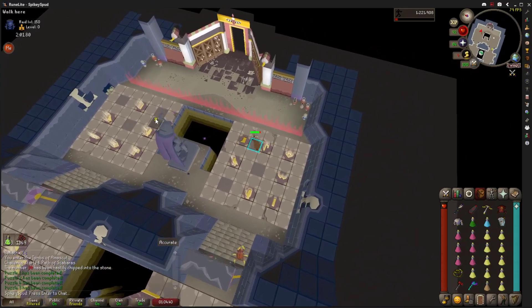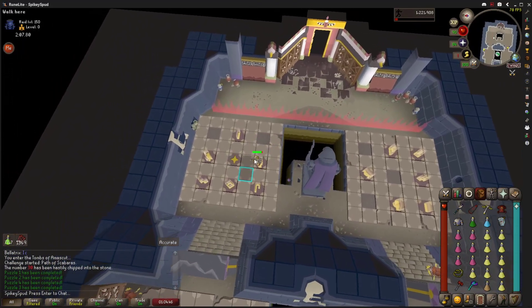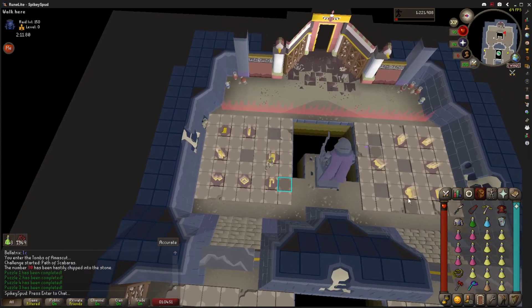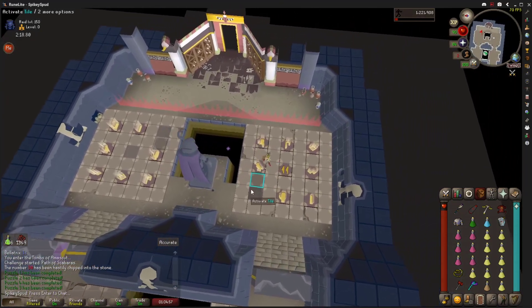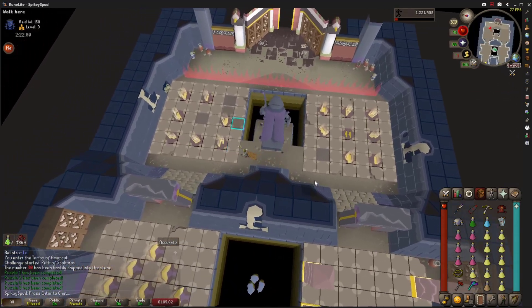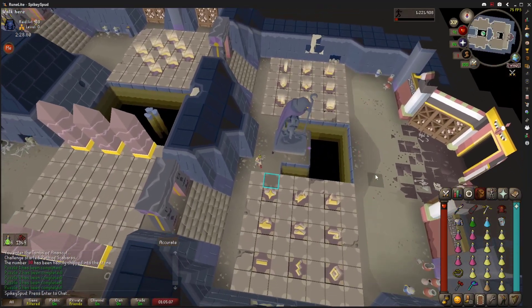Going into the boss fight next. This is the last of the first path. If you're doing this with more than one person, that tourist is back so you can't get through - one person needs to be on either side, and that's actually a lot easier. After this we're going into the boss fight. I'm just gonna use super combat and range pot, then get ready with my Dragon Warhammer for two specs on him.